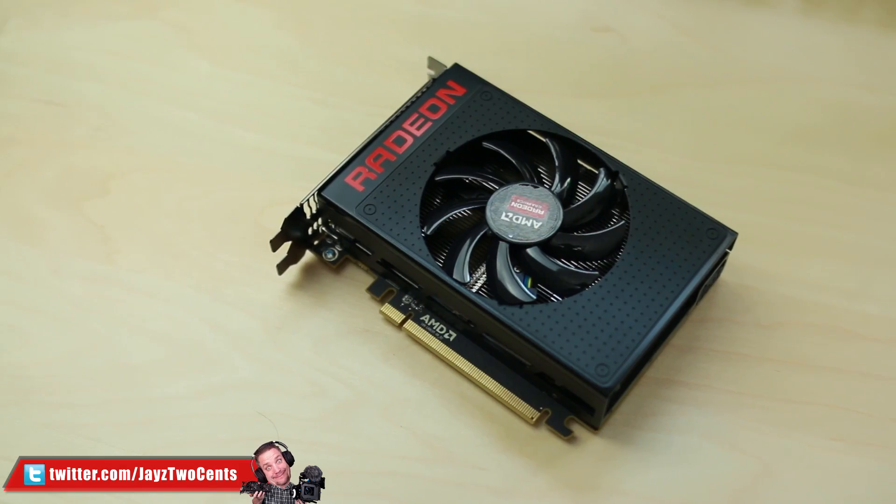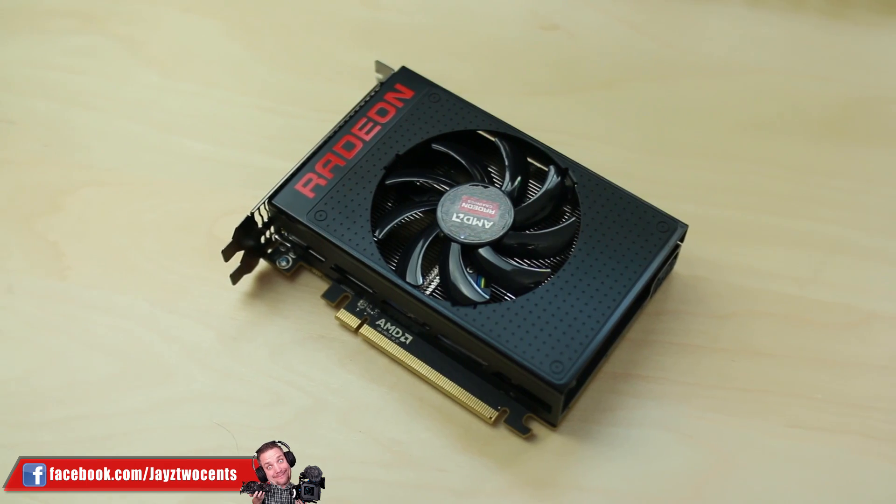What's up guys, Jays2Cents here coming at you with another video about graphics cards. They're the single most important component when it comes to your gaming experience. They're the hottest thing in your system, and they are the most expensive thing in your system. But now we're going to talk about a different type of cost — the cost to FPS and anti-aliasing, and exactly how much performance do you really lose by cranking up those settings.